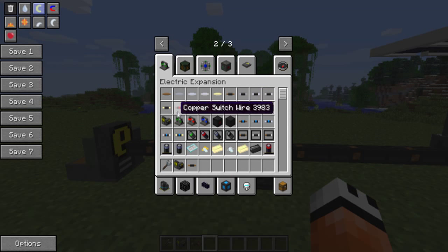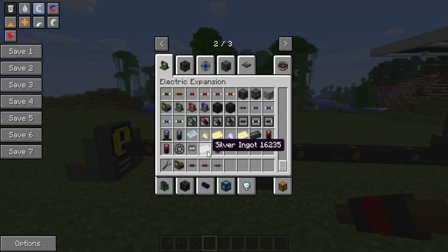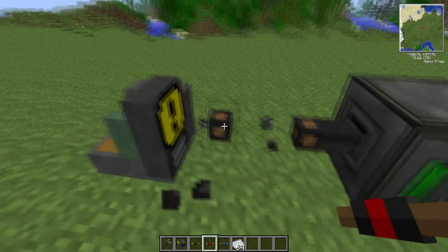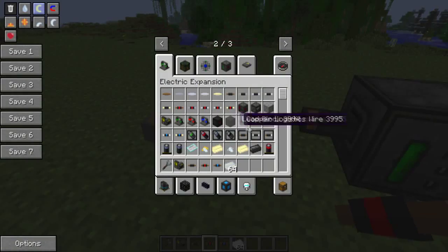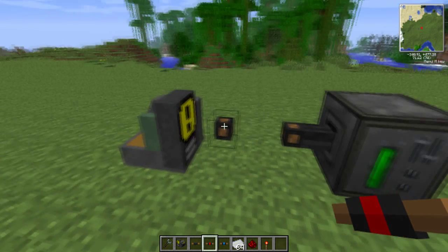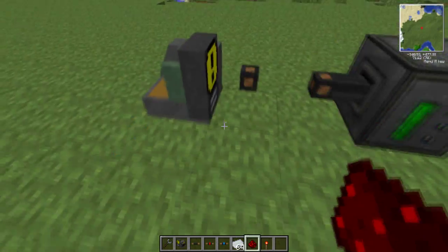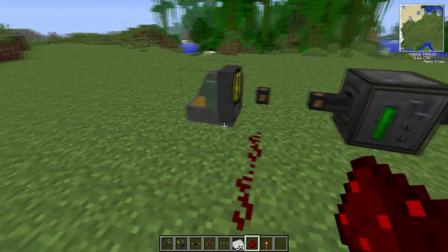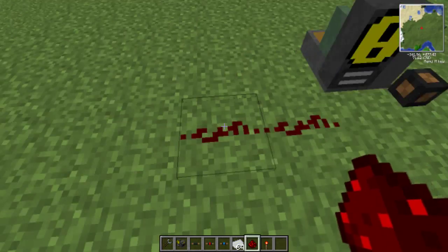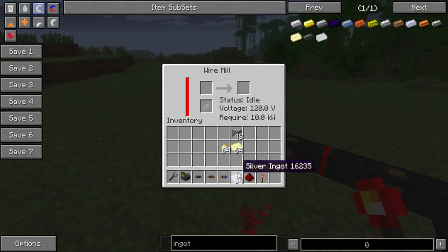Moving on — we have these things called switch wires. We'll replace this wire with a switch wire. The big thing about a switch wire is that it's not connected at the moment, it's doing nothing. That's because with a switch wire, you need to apply a redstone current for it to work.